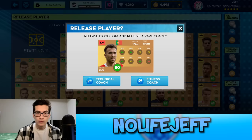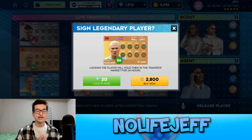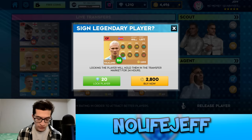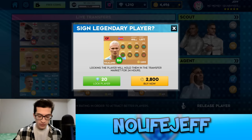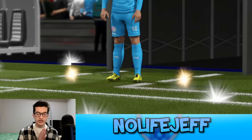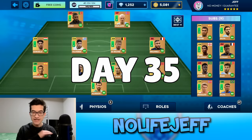It's still day 34 and we get our second 86 overall player today — and that is Haaland. We can finally get rid of Jota, who hasn't really done much for me, but he's going to be replaced with an 86 overall, 195 cm tall Erling Haaland. Look at those stats — that is so good. 2,800 coins well spent — hopefully he doesn't end up being a bust, but I doubt it, it's Haaland.